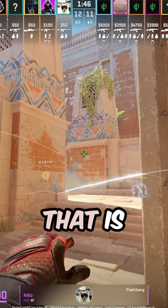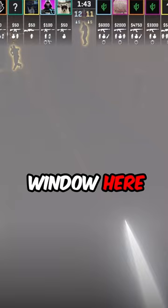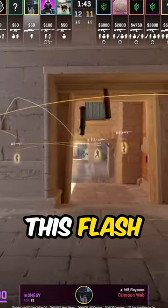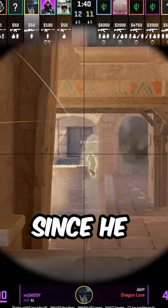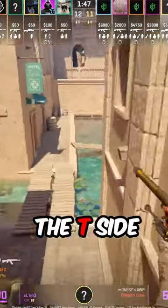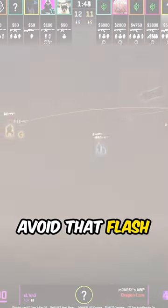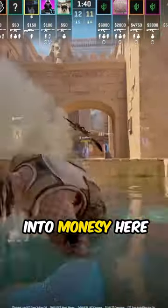This flash goes out of the window, and then Manasi peeks after it. He peeks to the left of the arch since he knows the right is smoked off. The T-side opera is forced out of position — can't even play behind the arch which would avoid that flash — and gets flashed as Manasi re-peaks.